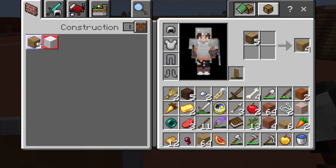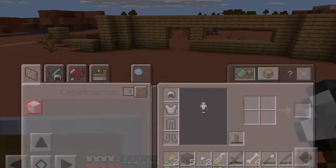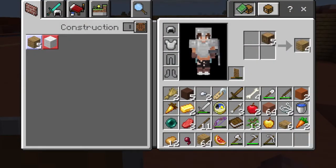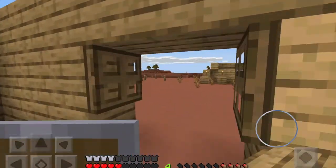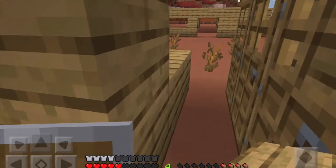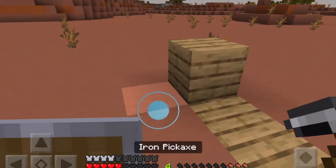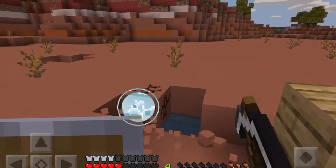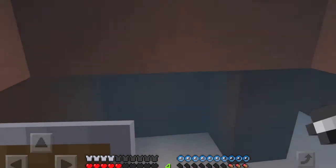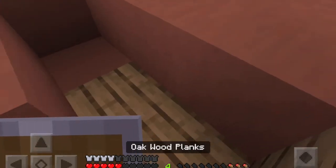I'm going on PE, which is the handheld version. You have to tap it every single time — so when I'm crafting wood into planks, I have to tap it 21 times if I have 21 logs to turn into planks. Whereas on the computer editions, you don't have to tap, you can just hold. So I'm going to go in here and do that, then go across this way.